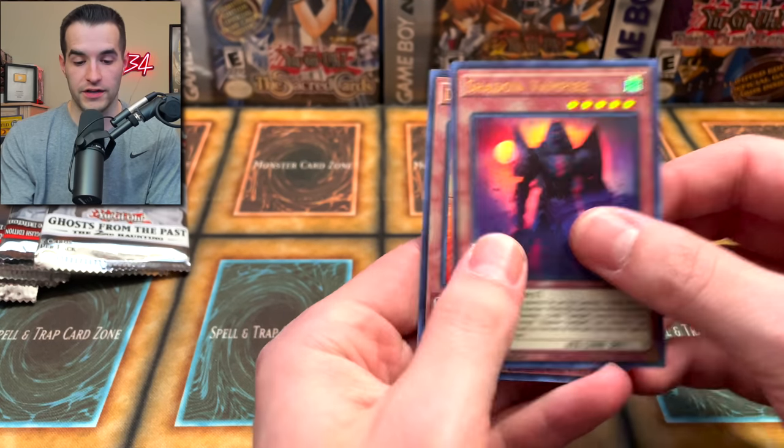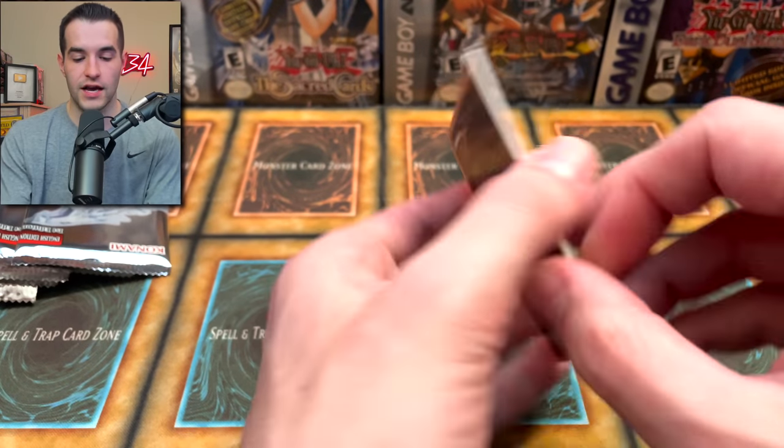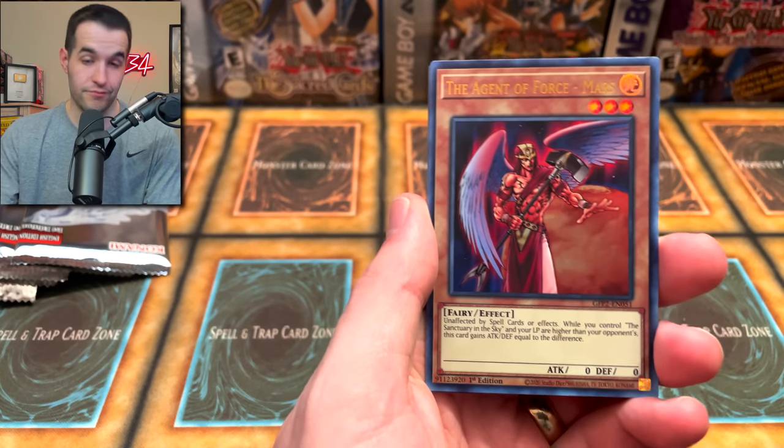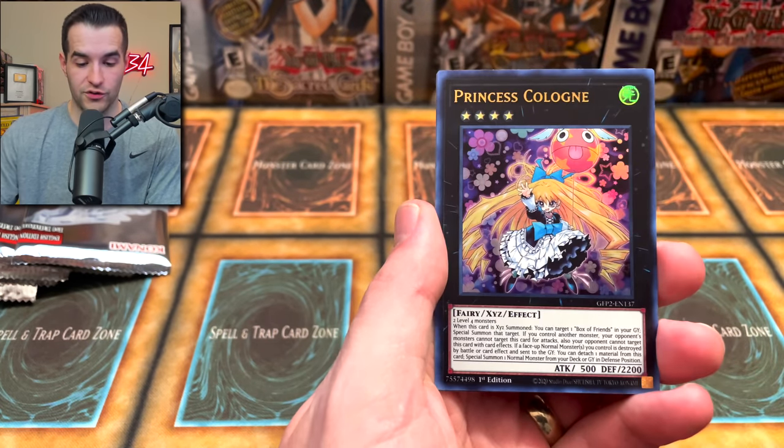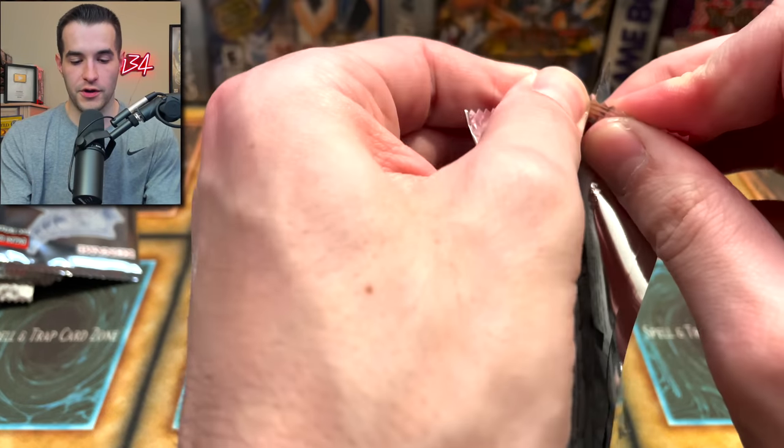Ferris again. Chaos Graffer, Princess Cologne, and Dark Contract with the Swamp King — very cool. This display feels like a no-Ghost Rare display. Rookie Warrior Lady, Despia, Outburst Dragon. Infernity Sage. Red Eyes Zombie Necro Dragon. I bumped my mouse and thought I stopped the recording — but no, I didn't. You guys can still see and hear me, all the things are still going.